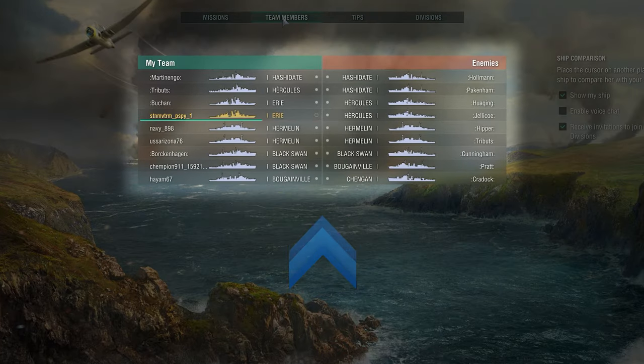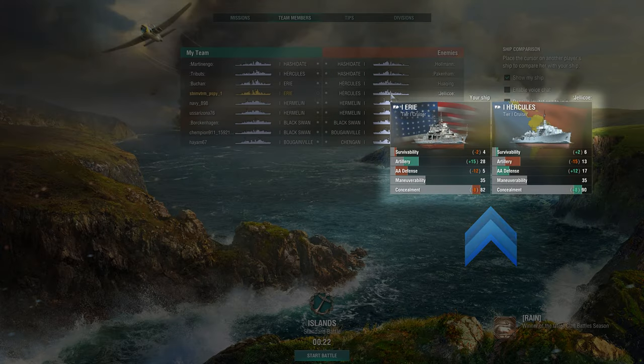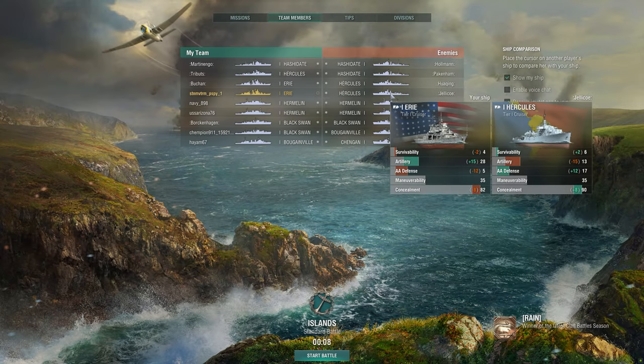Upon entering a battle, you'll find yourself in one of two teams. A table with all ships participating in the battle will appear on your screen. The green ones to the left are your allies, and the red ones to the right are opponents. You can hover over any of the opponent's ships to see their characteristics, allowing you to identify your strong and weak points compared to them. But there isn't that much time for comparing — the counter at the bottom of the screen will be counting down the time left until the battle starts. So, think fast!